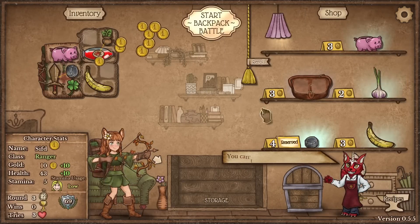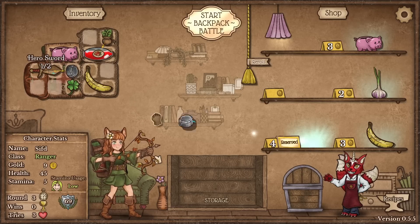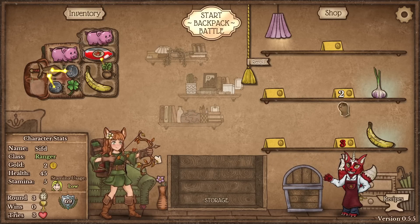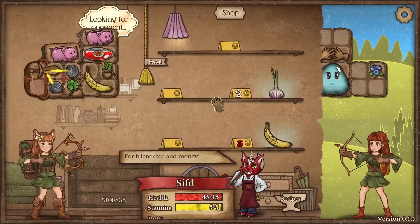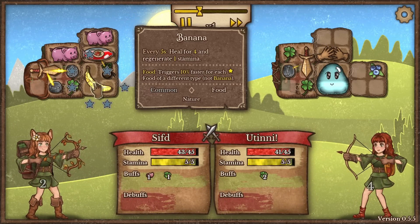We lost our second fight, we're going down to two lives as we most of the time do. Let's go with attack speed, and definitely let's go with another one of these. We found a piggy bank for even more money, so let's make money. I would say this is still most likely a loss but maybe a win because you can't really know.